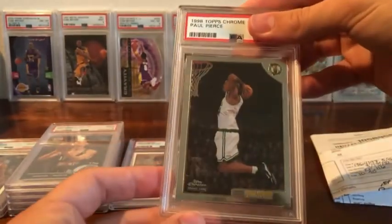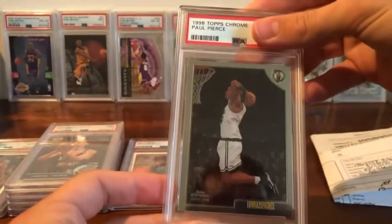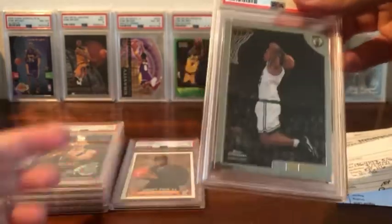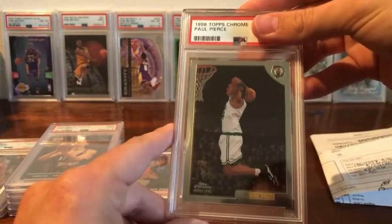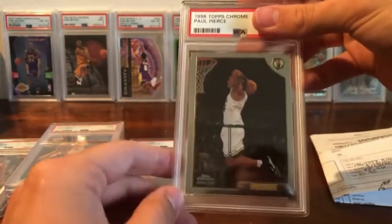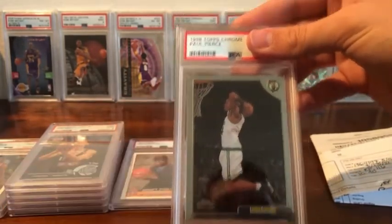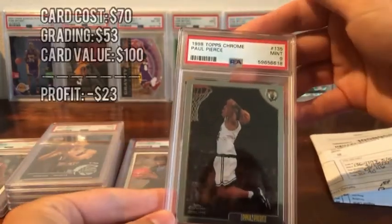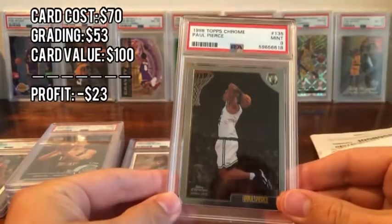Finally we have a Paul Pierce — Topps Chrome. I've had good luck with these, getting two nines and an eight previously. I was going for a 9 on this one based on the centering; that's what I had on my sheet. The 10 rate on these is maybe 15–20%, so not a lot of 10s. I did pull a 9, happy with that.